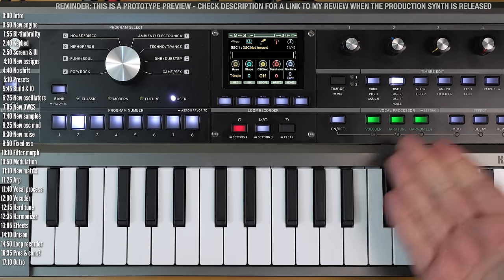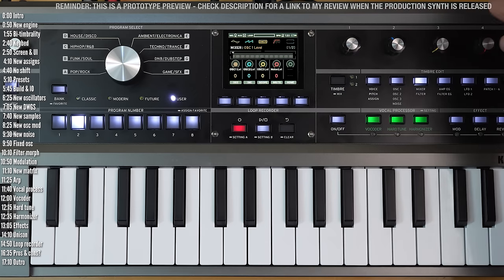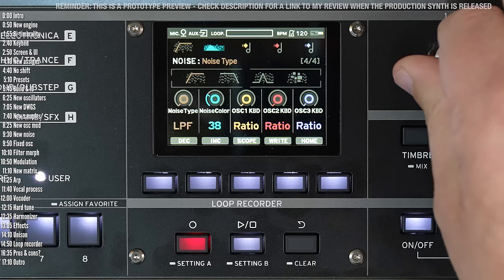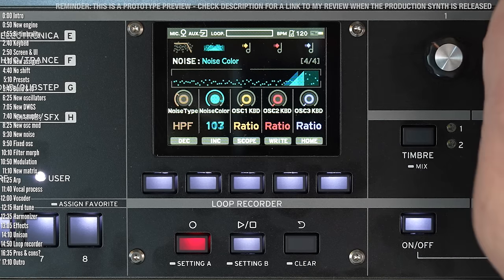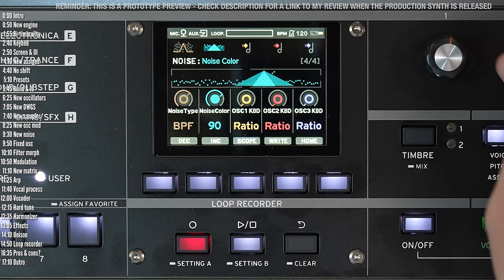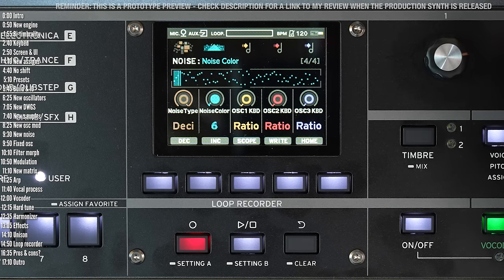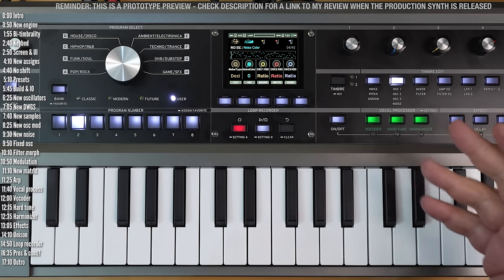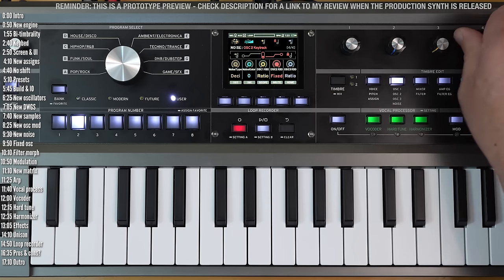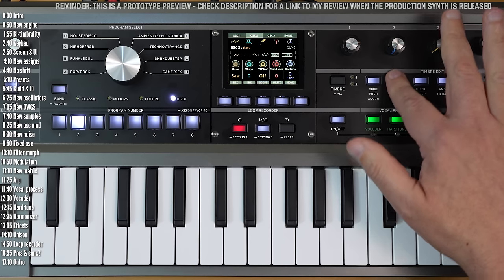Moving on, there's a more flexible noise generator. Going into the mixer and turning up noise level, you get a low-pass filter option, then a high-pass, band-pass, and even a decimator. There's also a useful option to disable keyboard tracking for any one of the three oscillators and move it into fixed mode, where it will drone at a fixed frequency that you set.